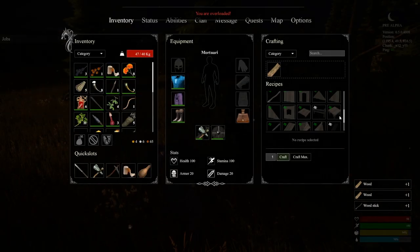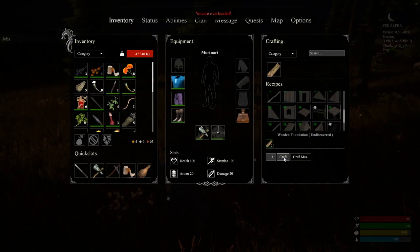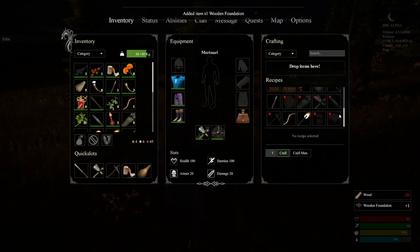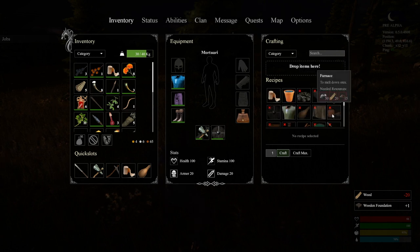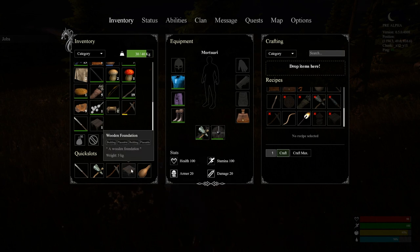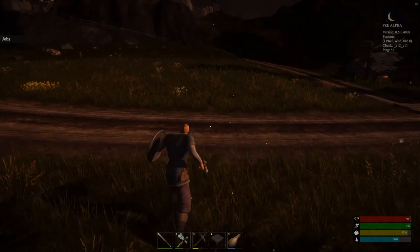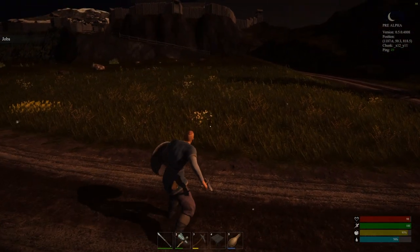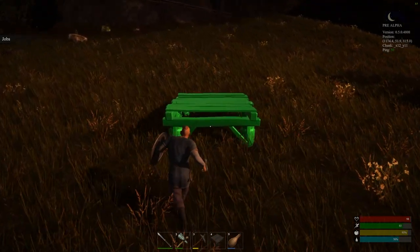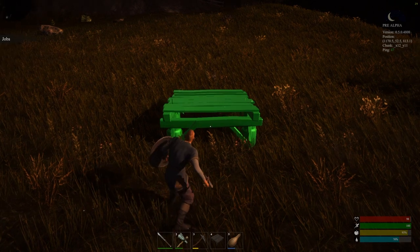I can now learn the foundation. I can place one foundation — great, it's a start. How big are these foundations? Let's check that first. Four by four — oh, that's small. Let's make building starting from here.